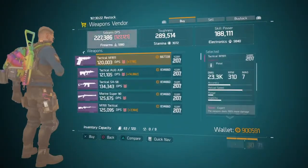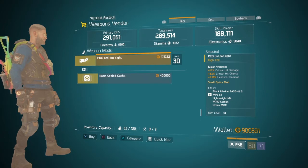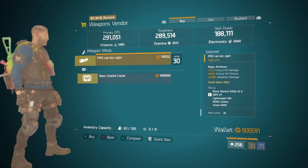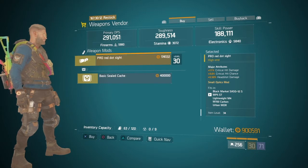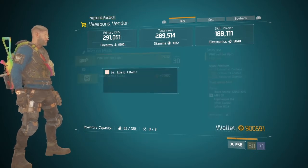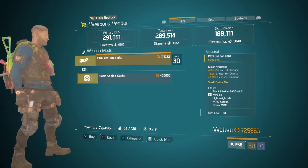At the Kerman Station they have a really nice sight - 17% critical hit damage, 3% critical hit chance, and 5.5% headshot damage. I certainly recommend getting this, and especially using this on SMGs. Considering the major is crit hit chance, the crit hit damage on this sight will work really well with it.